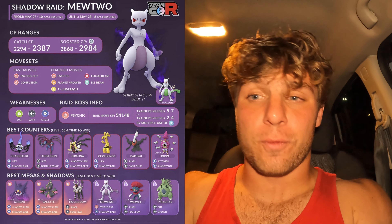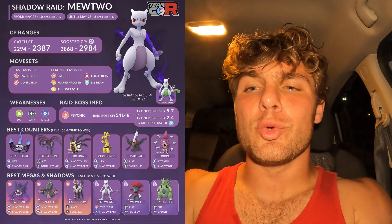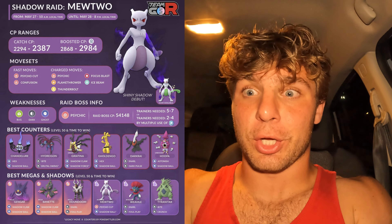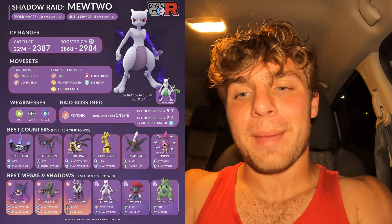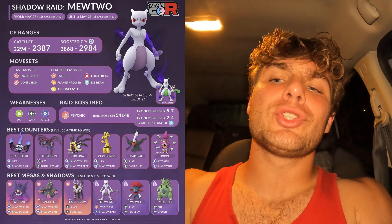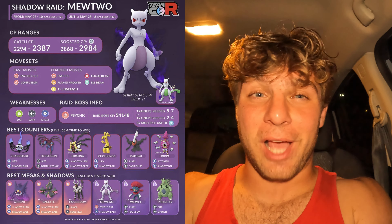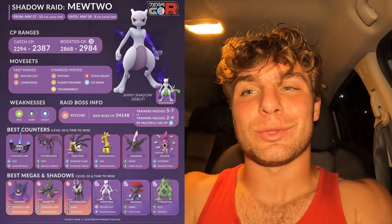What Pokemon are you going to want to use against Mewtwo? You're going to want to use Ghost types and Dark types. Some you'll want to use are Chandelure, Hydreigon with Brutal Swing which is very good, Giratina of course, Gholdengo is actually in there, Darkrai, Hoopa Unbound, Mega Gengar, Mega Banette, and Mega Houndoom — those are your top 3 Megas. Shadow Mewtwo is also up there in the top counters, along with Shadow Weavile with the Dark typing and Shadow Tyranitar.